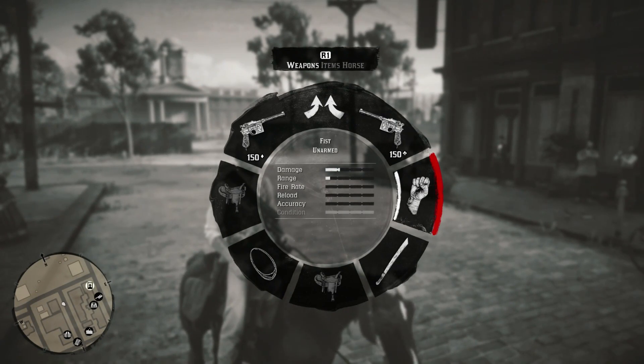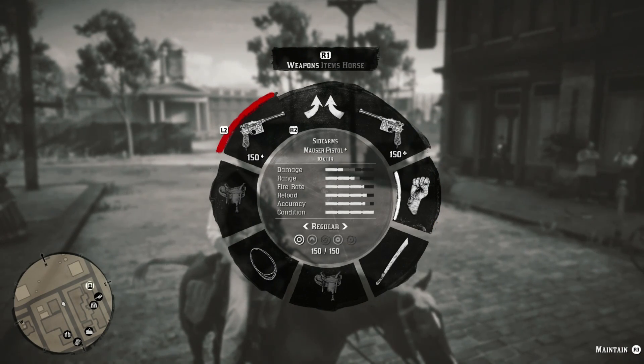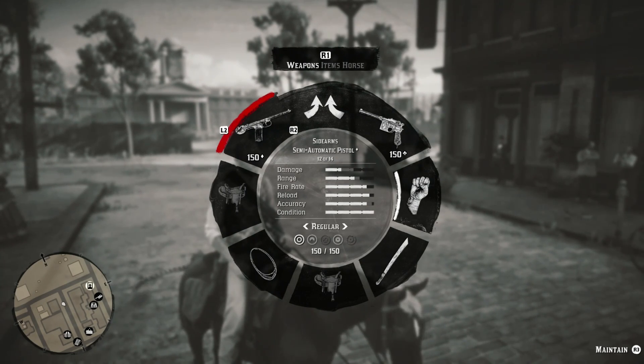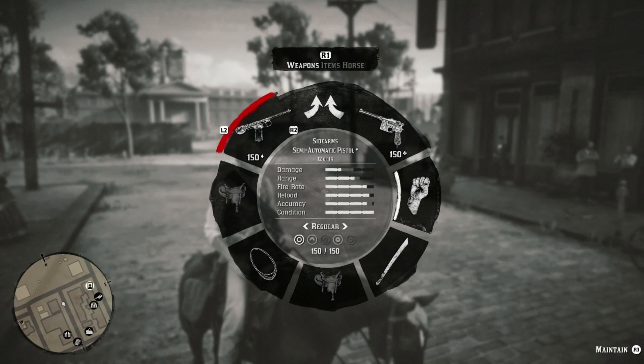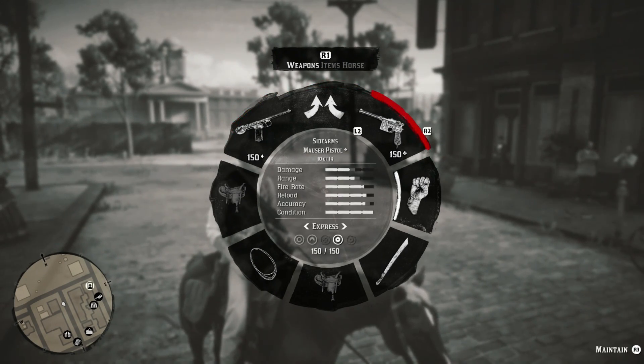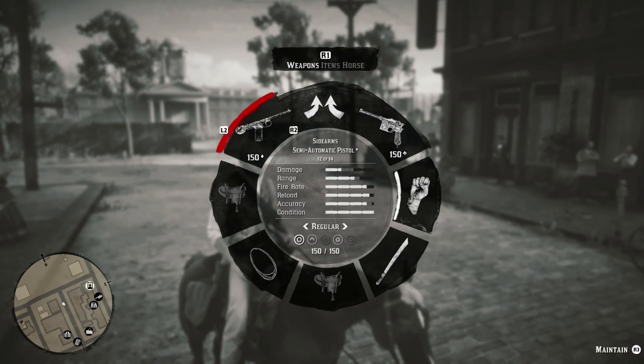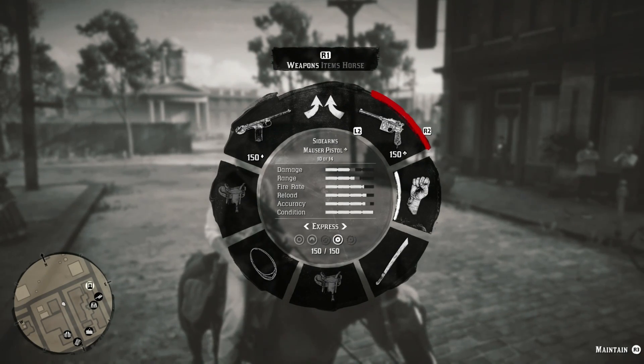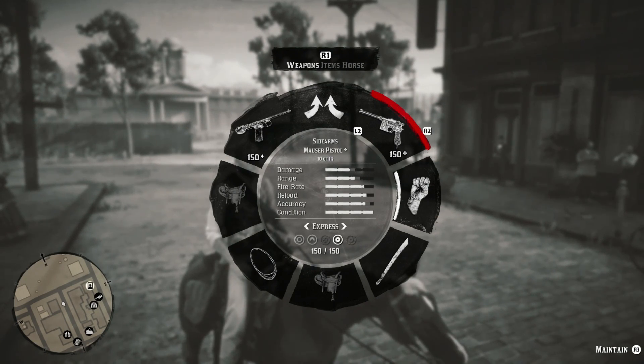The best dual pistols to use in Red Dead Redemption 2 are the Mauser pistols. The semi-automatic pistols compare very well — the only thing is the semi-automatic pistols have a very slightly higher fire rate, as you can see. But the Mauser pistols have more damage, and I feel like I kill in fewer shots when using the Mauser pistols.